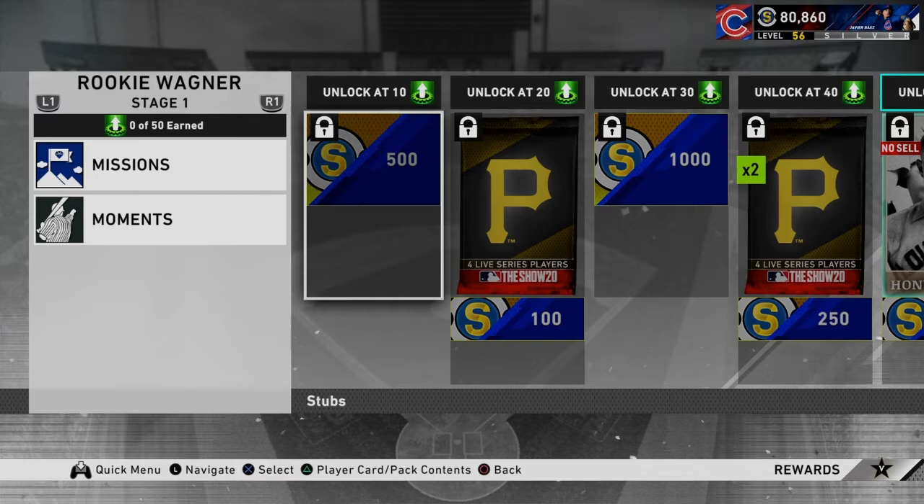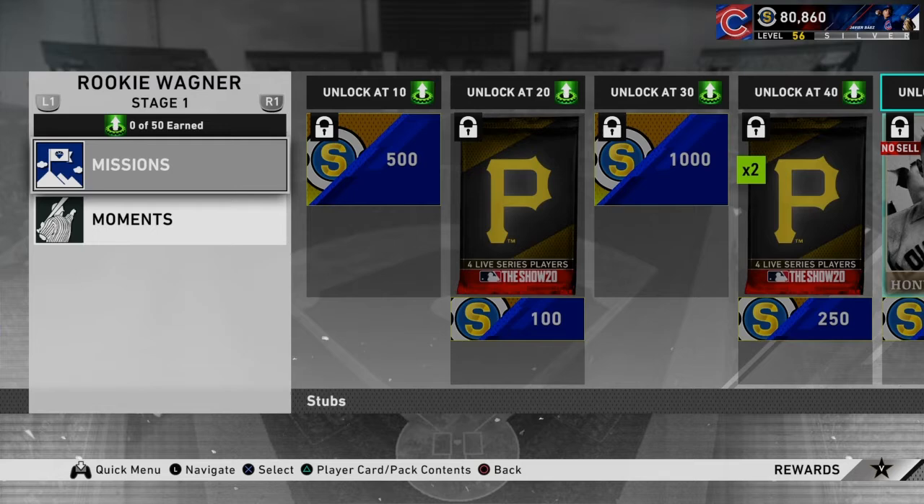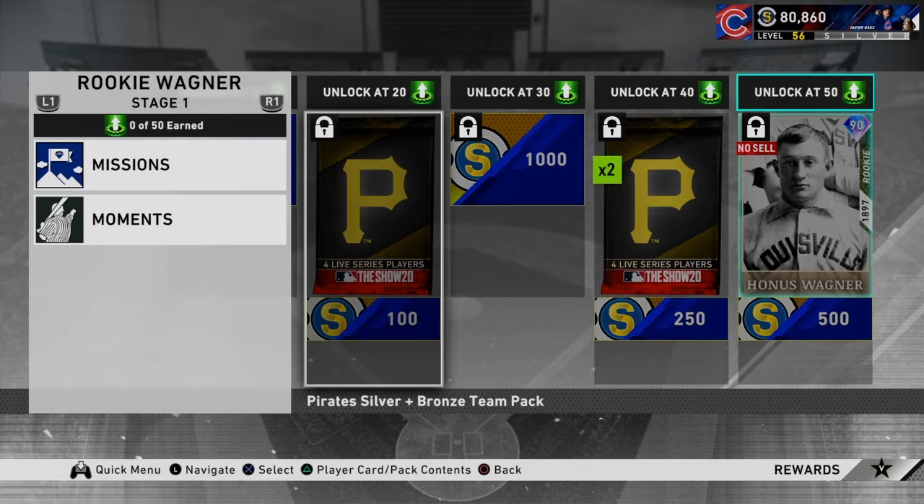Like with all these programs, they're all laid out the same — these mini programs. We got 500 right there, 100 right there, 1000 right there, 250 and 500 right there. You can't really complain because these programs take no more than 45 minutes to complete, and you're getting stubs, a free player you can use in events, and program stars. I will never hate on these programs.